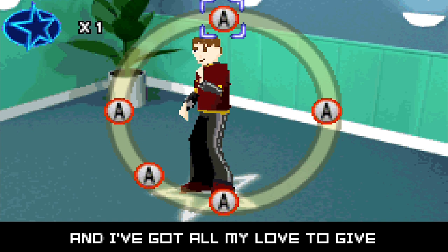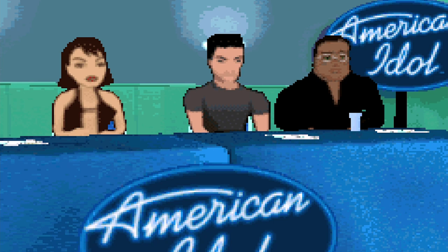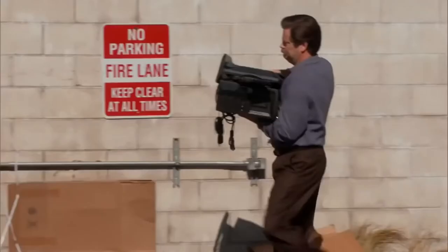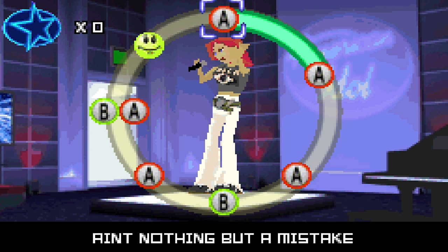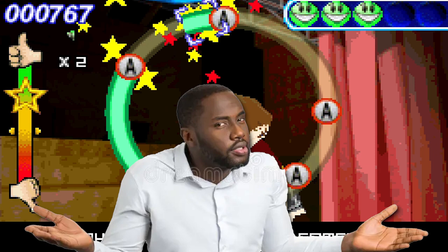I've got all my love to give. And I'll survive. I will survive. You don't feel like you're singing the song — you're just kind of tapping buttons loosely in time. It's a stupid design choice that serves as a shining example of just how little Codemasters gave a shit while making this piece of junk. If you miss buttons or hit the wrong ones, the singing goes bad. If you hit all the right ones, it doesn't really sound good.